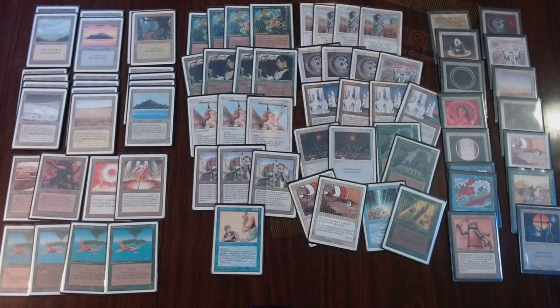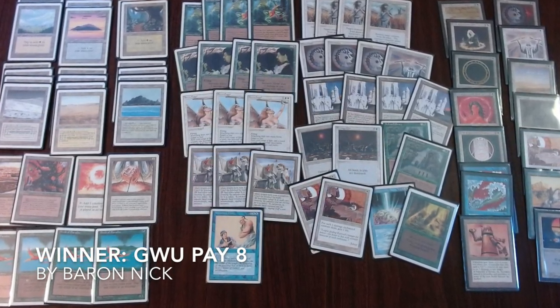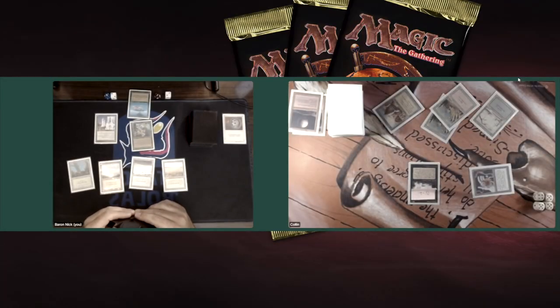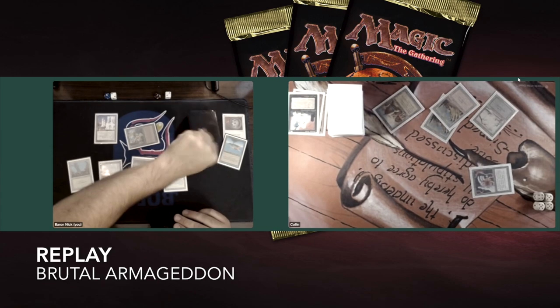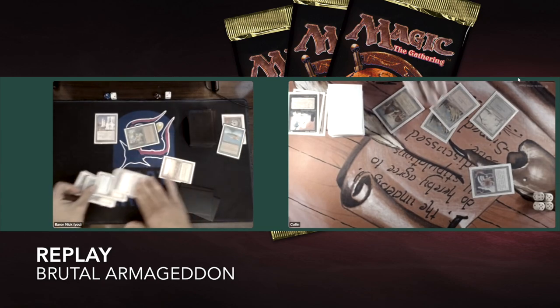Congratulations, Baron Nick. Obviously when you get this far in the tournament you always need a little bit of luck. In game one, that key situation was just a killer — Baron attacking with the Ernham-Djinn, Colin rightfully deciding to chump block thinking he could activate Nevinyrral's Disc next turn, and then Baron casting that well-timed Armageddon. Fantastic.